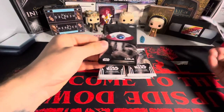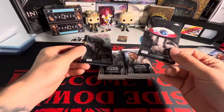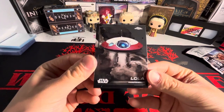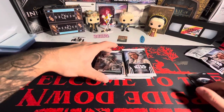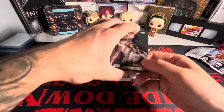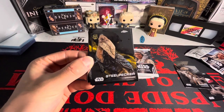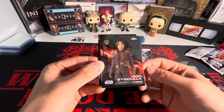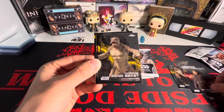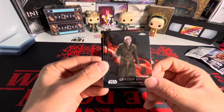So these are going to be the Chrome cards. We got Lola here - these are the base. Chrome, obviously Topps Chrome, going to be Chrome cards. We got Pit Droid. Steel Pecker - what the hell is that? Jaqen Syndulla - I have no idea who these people are. Tatooine Sandbeast. We got Leader Snoke.